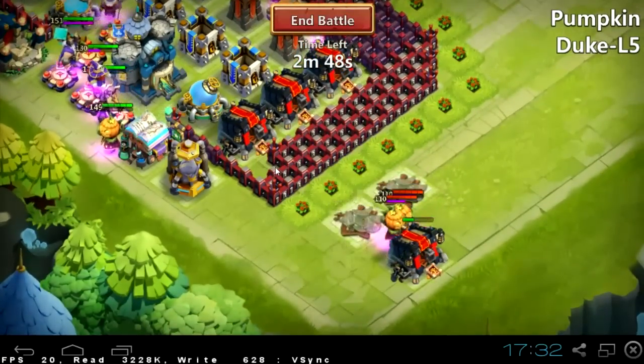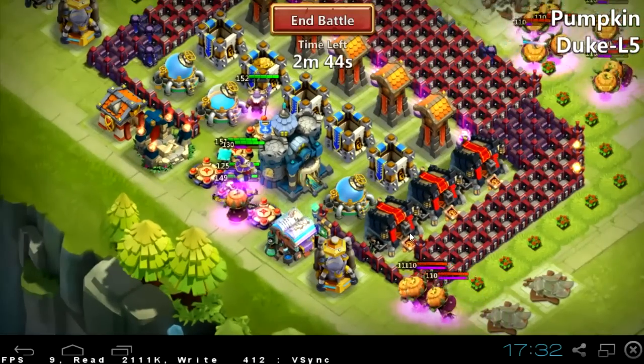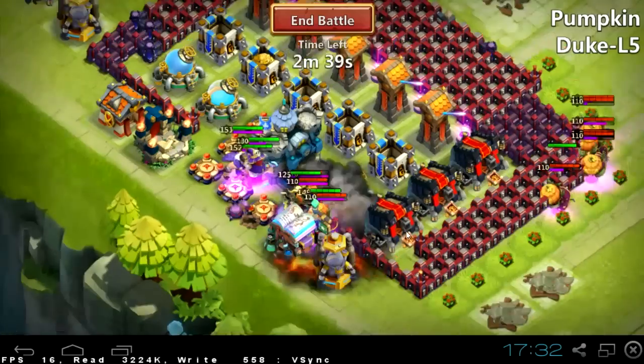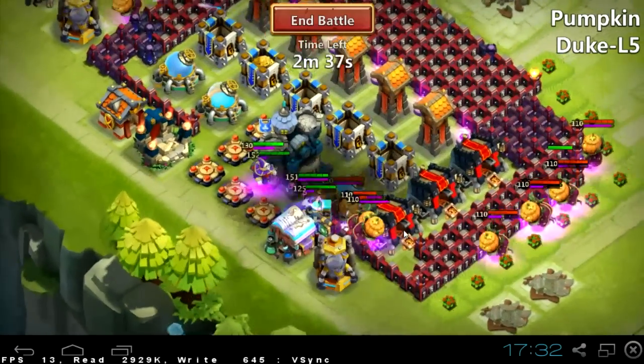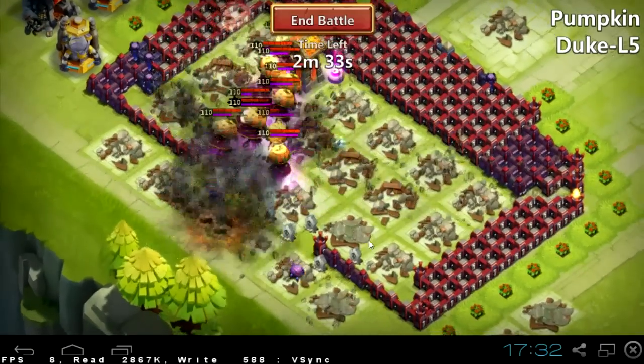We have no chance of winning against cupids — they are flying, so we cannot abuse the pathing mechanic on them. I did make one mistake in this setup; you will see in a few seconds what I did wrong.